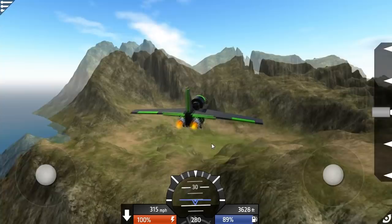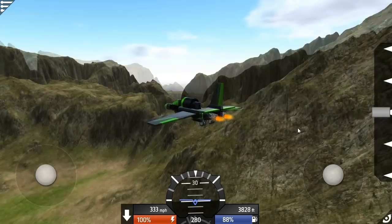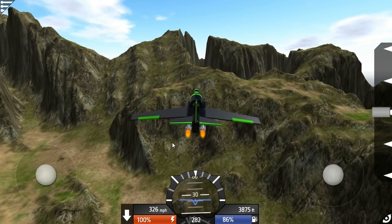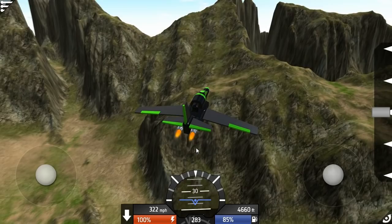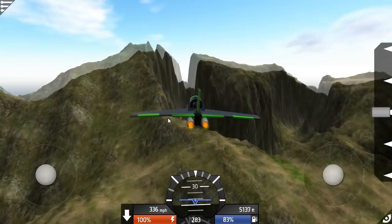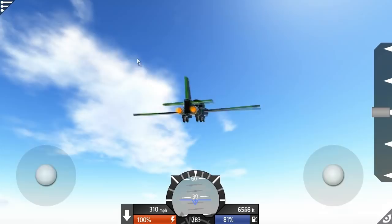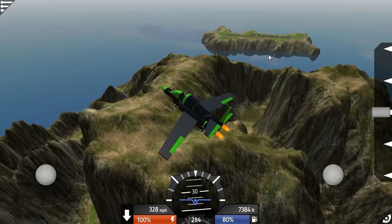I'm going to have to download some planes too, but damn this thing works. We're losing altitude if we're not pulling up. Let's pull up and get some height. There's a boat out there, a valley, all kinds of stuff. How high can we get on a tank of fuel? There's another runway on an island over there. It seems like we're just on an island map.